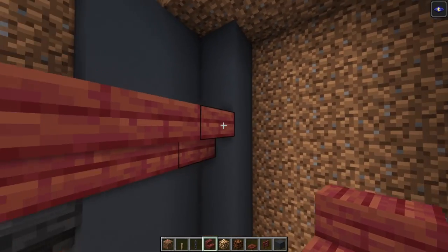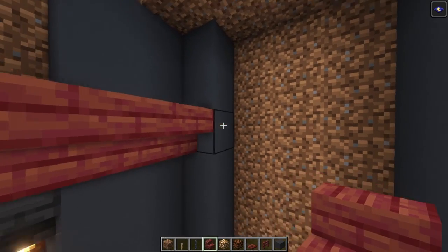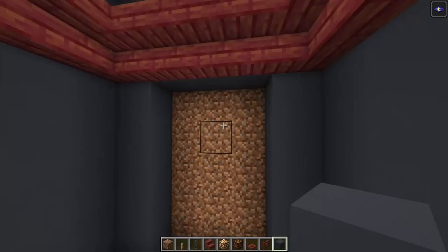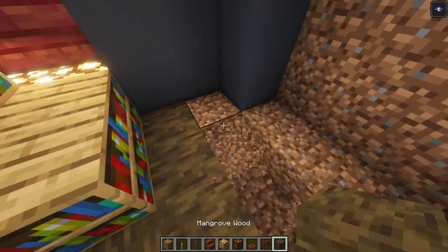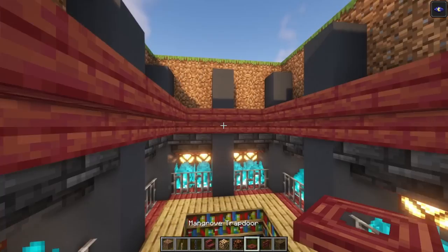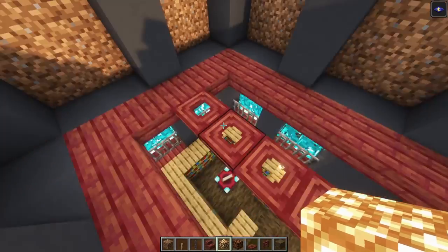We are going to stop at this point because we are going to build the staircase just a little bit later. For now just cover this up. Add some gray concrete on the backside like that. Now let's do the floor over here — take some mangrove trapdoors and go across, then add some closet zone on top.